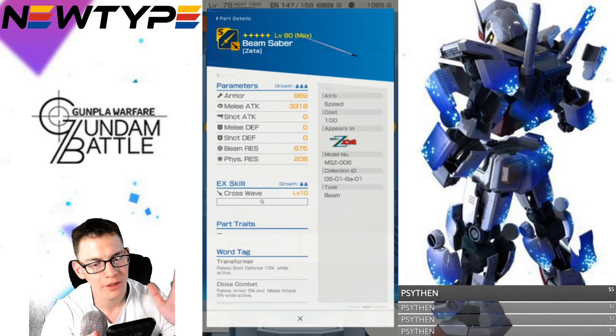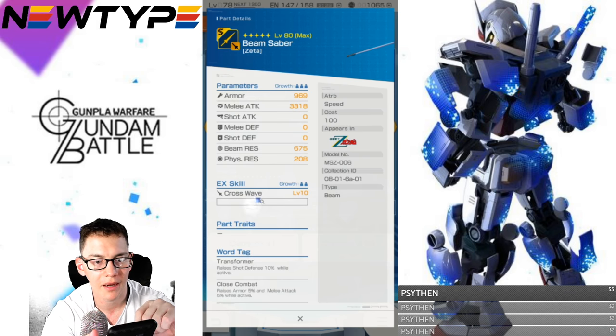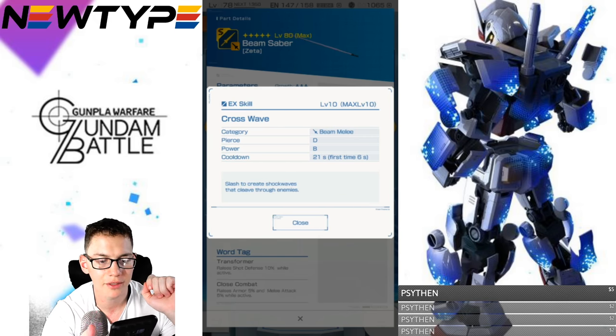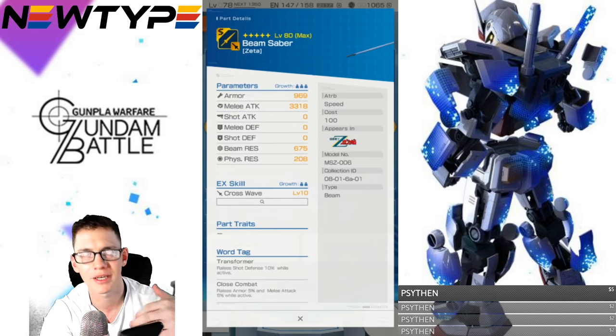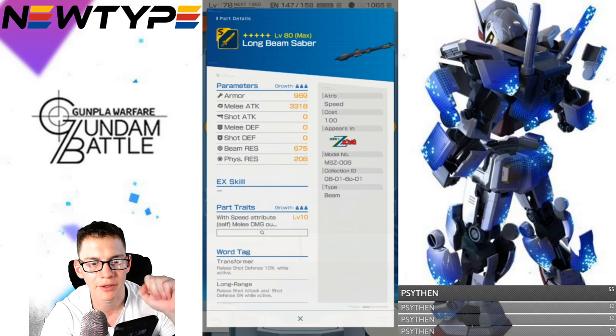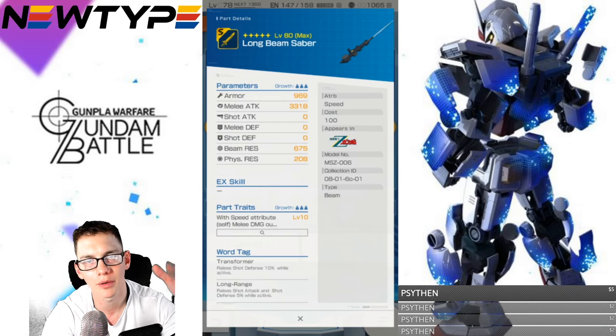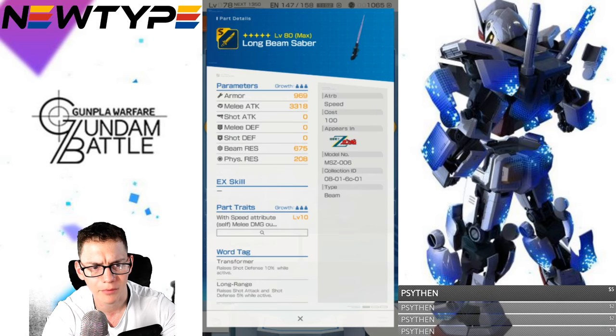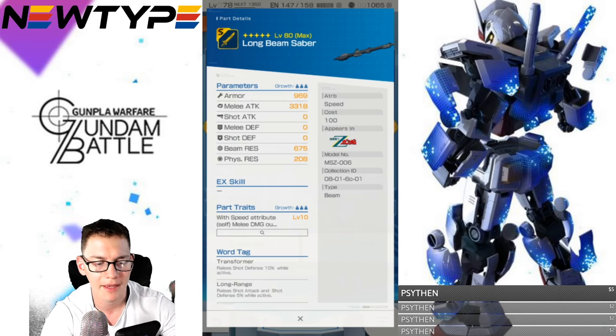For the beam saber, the melee attack is actually pretty damn good. You got Cross Wave — piercing D, power B, first time six seconds — slash to create shock waves that cleave through enemies. That's probably just a normal animation attack you can get canceled out of. And here is the long beam saber, which I predicted would be the bayonet-type beam that comes out of the rifle. Stats are about the same as the regular beam saber.